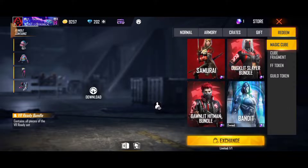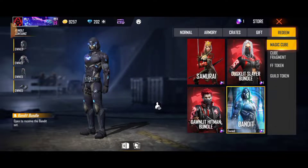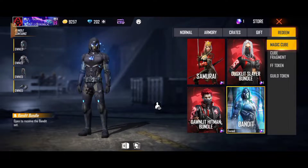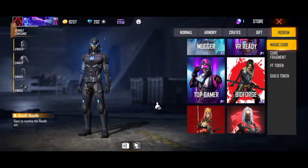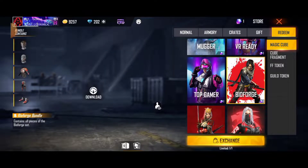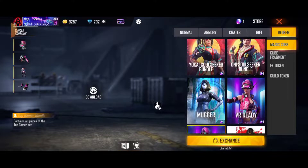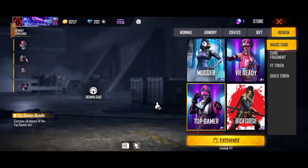First is the bundle in the YouTube channel. It is a 4 bundle. Top is 1 bundle, second is Bio Force, and the 3rd is Top Gamer Bundle. So if you are not using 3D, you will not be able to use 3D. Then you will have to wait for a magic cube, and your time will be able to use 3D. Then you will need a cube — they will be able to use 2 cubes.